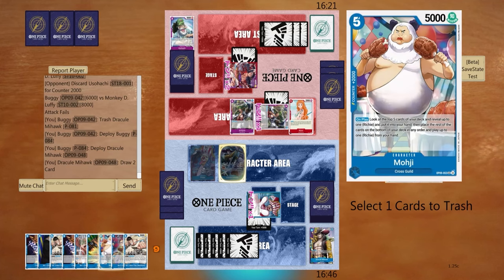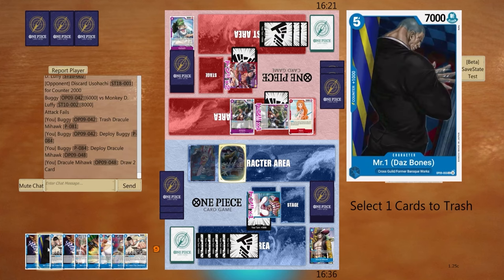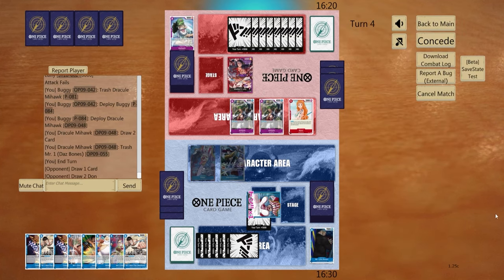Let's trash — I think we can trash, that's our only target — that draws us stuff. We'll get one of the Jozus out. So now the Buggy — the Zoro Juros can't attack anymore, but they can get their dawn up to nine.